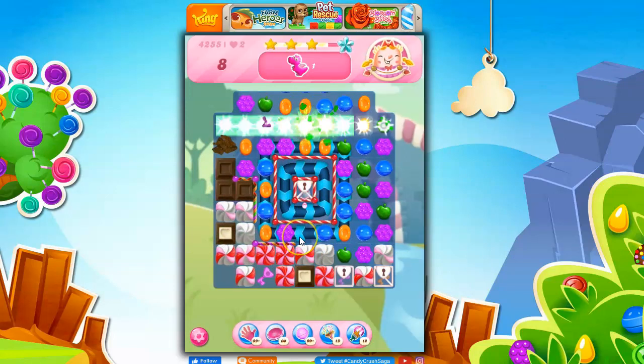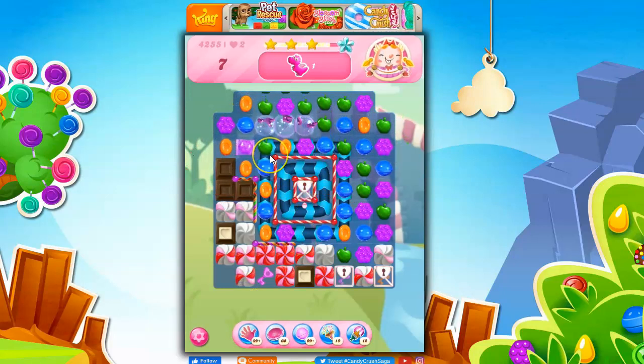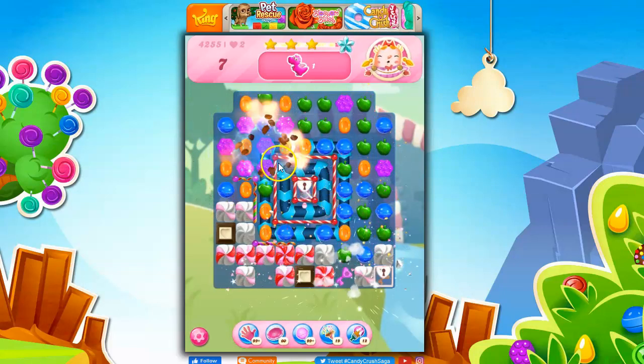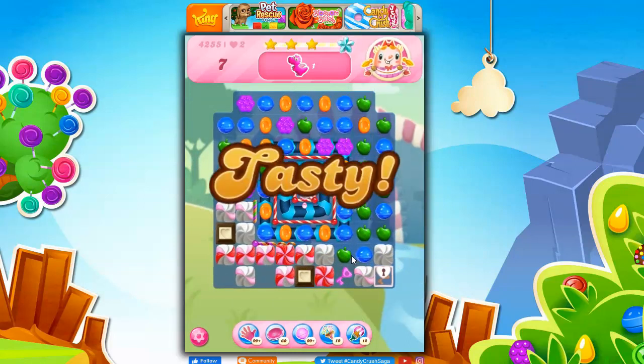We're going to continue trying to open this side. Now I'd love to collect that key over there — I haven't been able to do it yet. There we go! That color bomb — because color bombs beget color bombs and other specials — that's what helps.